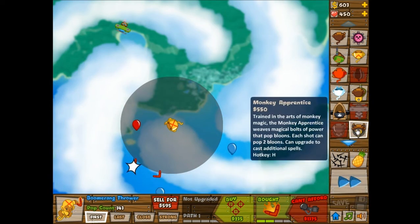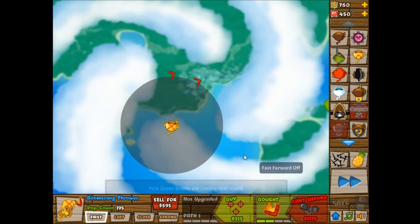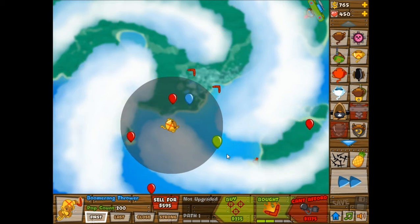After I build the Bionic Boomer, I'm going to go for the Monkey Apprentice. I'm not really sure which direction to place it, because I placed like one tower on each of these little four cloud points, which I thought was pretty cool. I do have Deluxe Upgrades this time, so that should be a little bit more helpful.